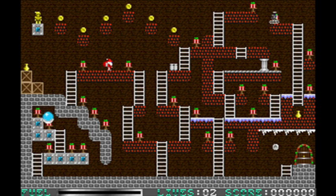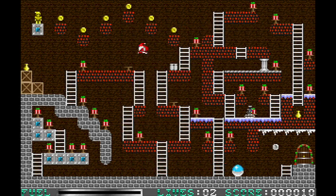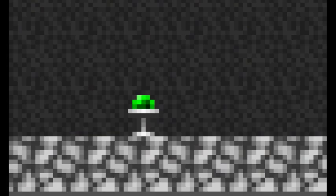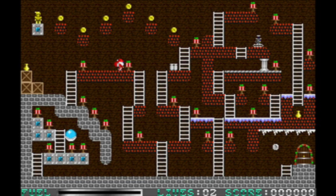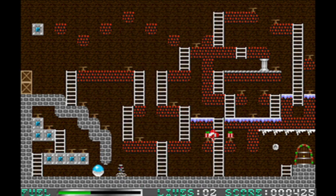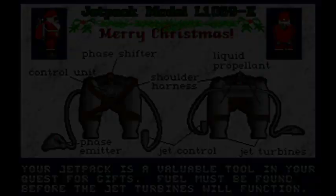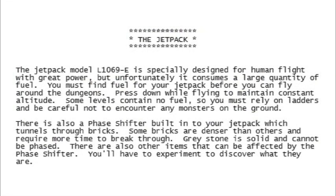The entire point of Jetpack is that you are a daring adventurer — in this case Santa Claus in the Christmas special — in search of things. In the original game it was emeralds or green eggs and ham, I really don't know. But for Santa, it is the obvious choice of Christmas gifts. You must make your way around the level, climbing ladders, avoiding enemies, gathering the Christmas gifts along with coins, gold, vases and extra lives. Once you gather all the presents, you can make your way to the next level. What separates this from games like Lode Runner and Jumpman is the fact that you have a jetpack, model number L-1069E to be precise, which is specially designed for human flight.